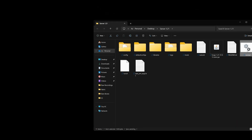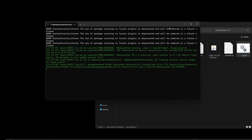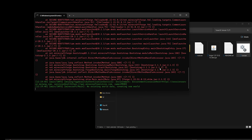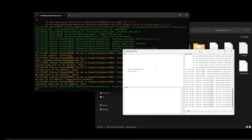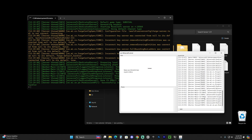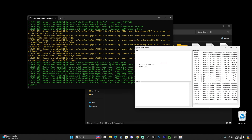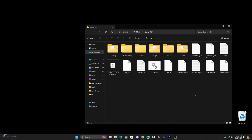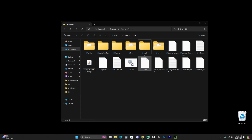Now double-click run.bat again to run the server — this will fully create your server and open the server app, so anyone on the same internet connection can already join. Once the server has completely loaded, stop it by typing 'stop' into the console and pressing Enter, then close the window. We now have a Forge server with a mods folder where you can add mods. Remember, whatever mods you add to the server's mods folder, your friends and yourself also need to have in your own Forge mods folder to join the server.